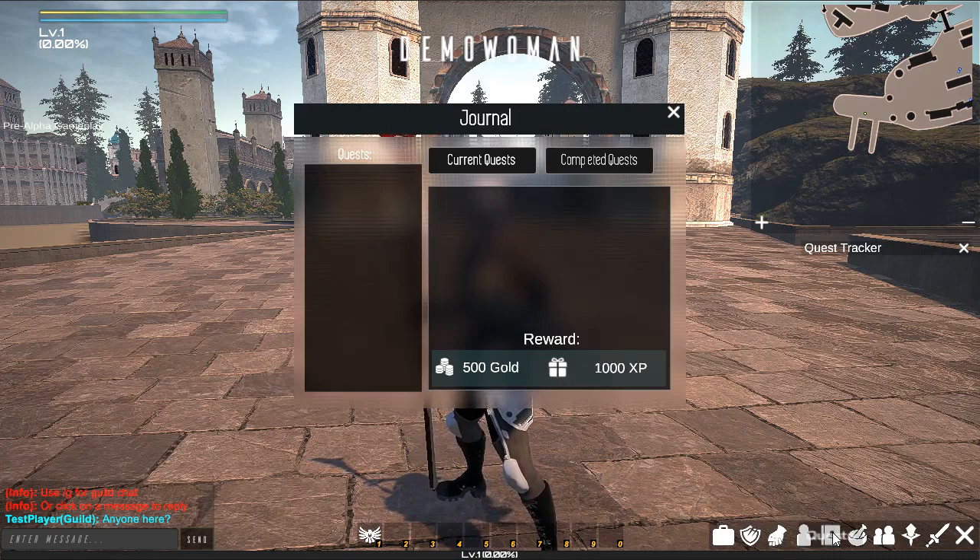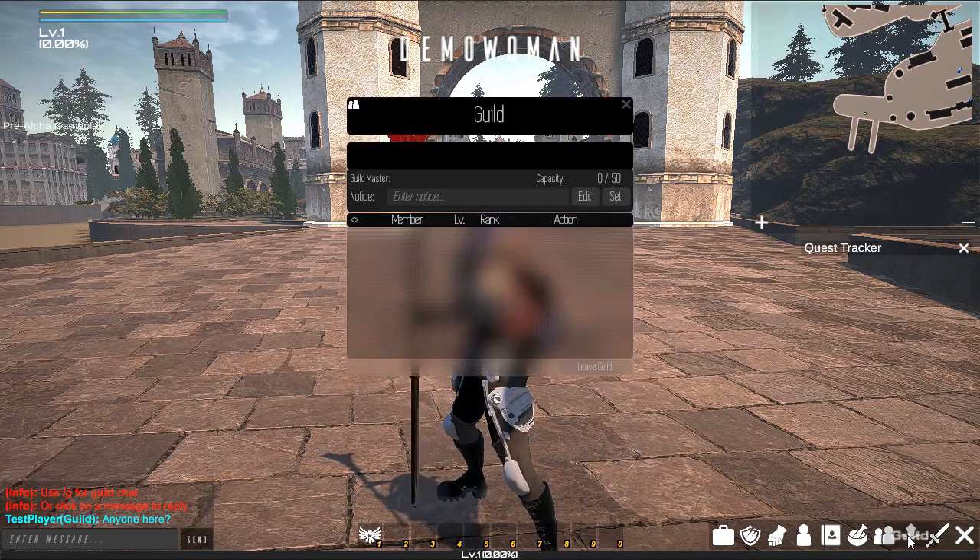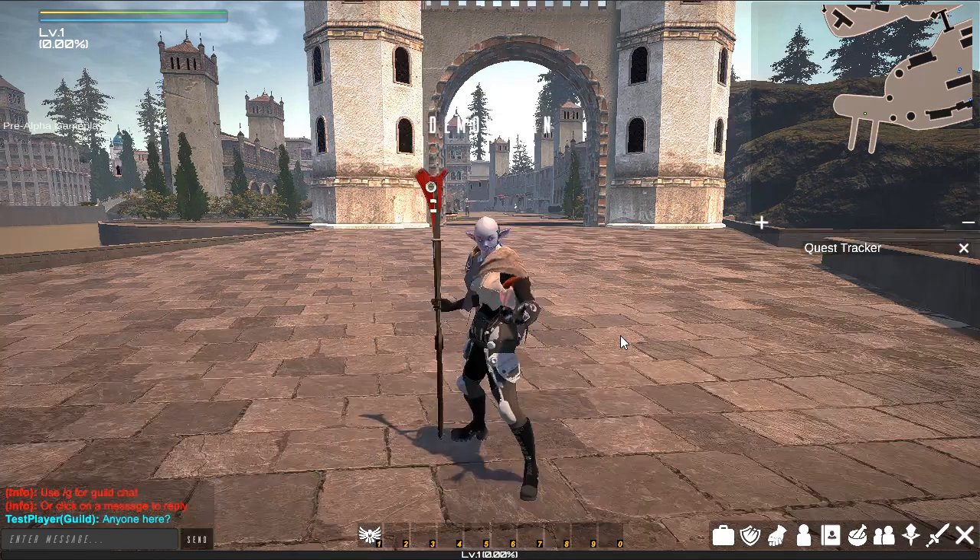Players have levels, experience, gold, skills, inventories, equipment, and attributes. This is where you will find the many options available to you as a player.